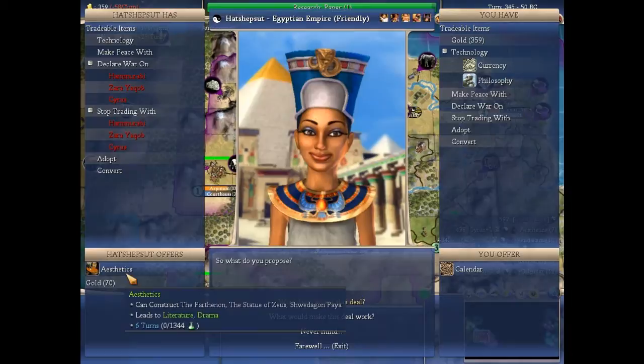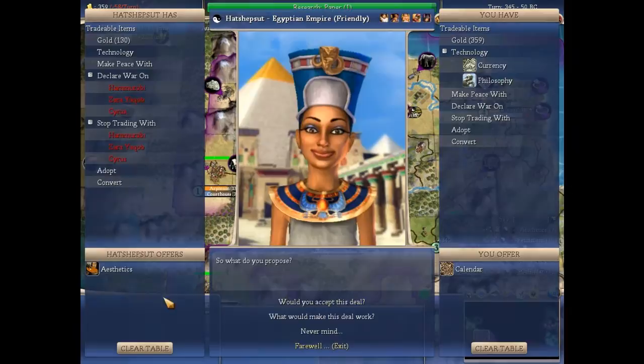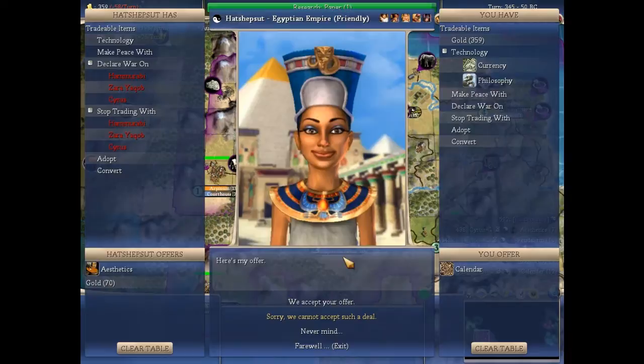You want Calendar for Aesthetics? I don't like that deal at all — Aesthetics is a very cheap tech. Oh, so is Calendar really. 70 gold — worth it? Currency is even more expensive.